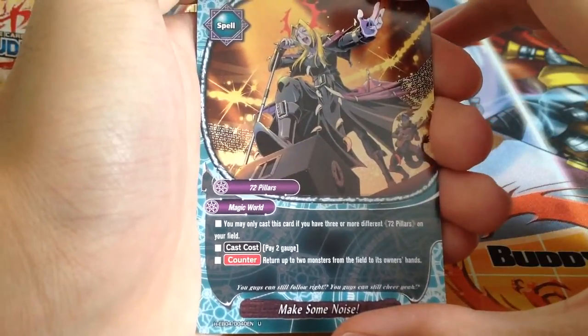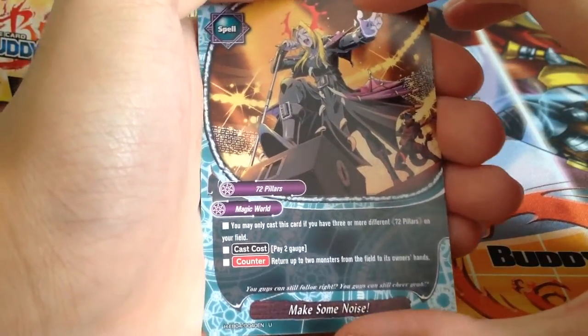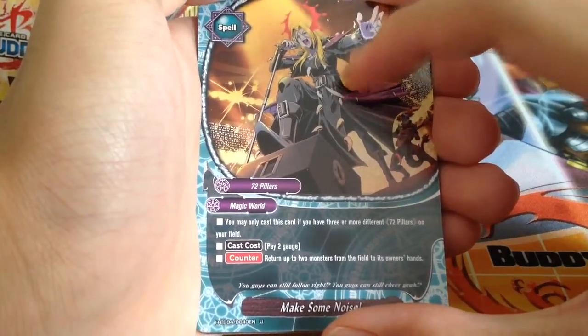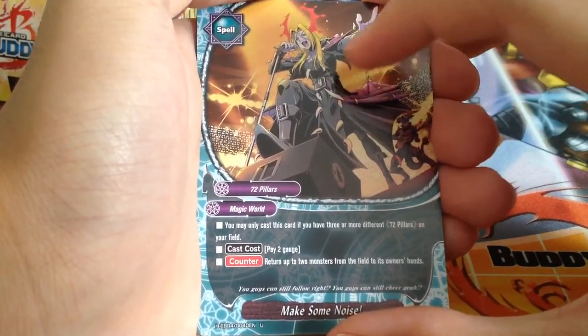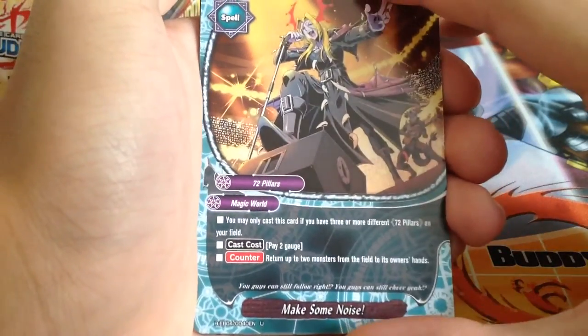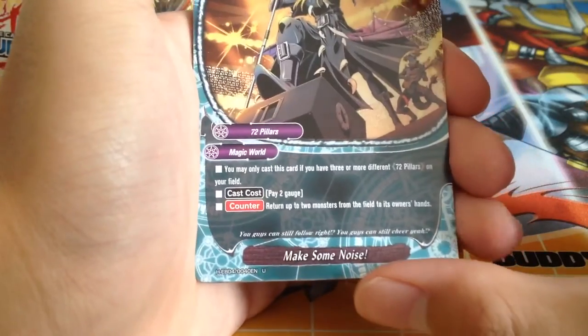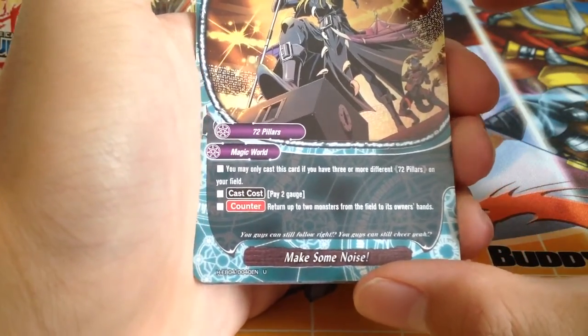You may only cast this card if you have 3 or more 72 Pillars on your field. Pay 2 gauge, return up to 2 monsters from the field to its owner's hand. It works offensively or defensively as long as you have 3 or more 72 Pillars — so either a size 3 build or a size 1 rush build.